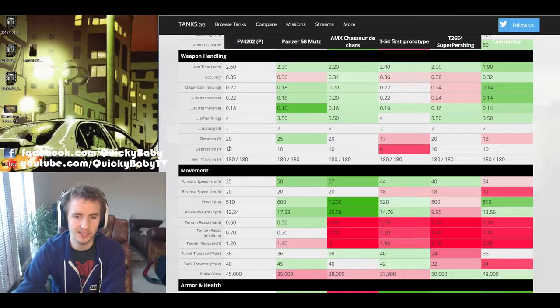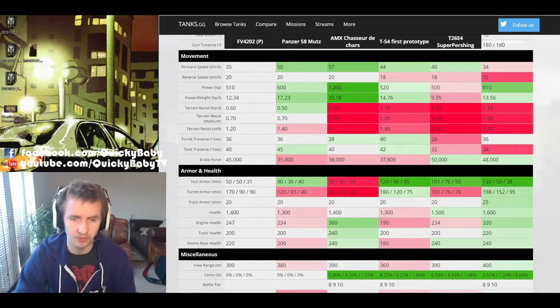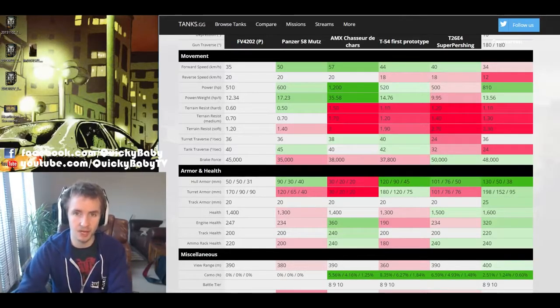Thankfully this tank does have 10 degrees of gun depression and 20 degrees of gun elevation, giving it a lot of flexibility to work ridgelines - similar to most of these tanks apart from the T-54 First Prototype. However, when it comes to mobility the FV4202P has the worst top speed limit of any medium tank tier 7 and above.